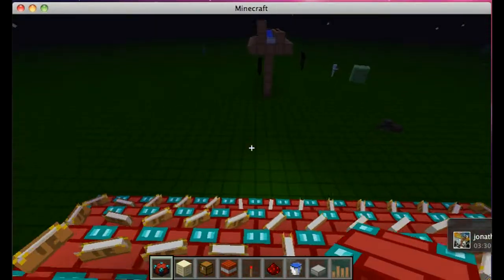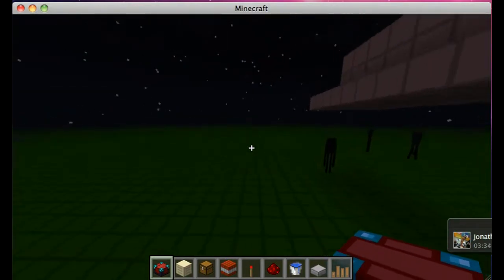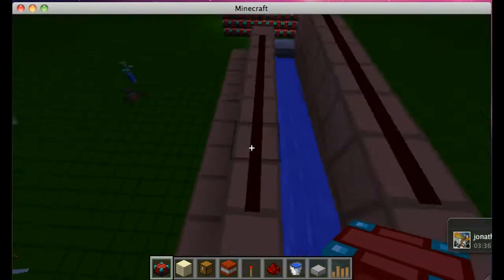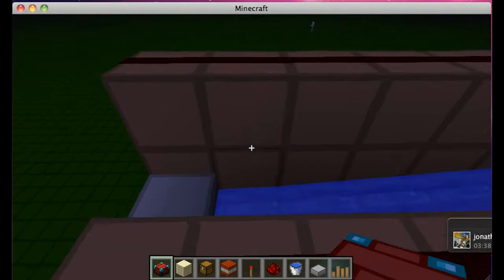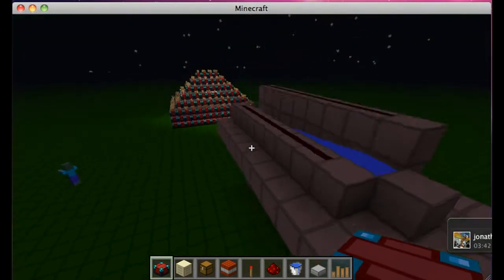Hey guys, Kingsnake here and Sasaconda, and today I'm going to be showing everyone how to make an unratable base. The only way in is if you get someone teleported in or they're glitching.